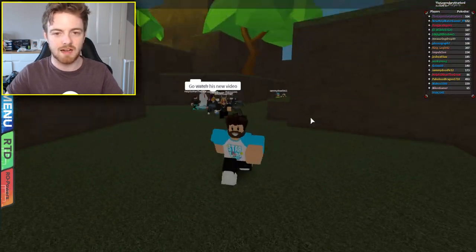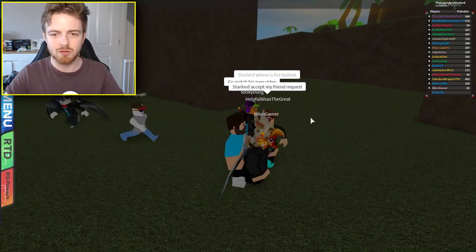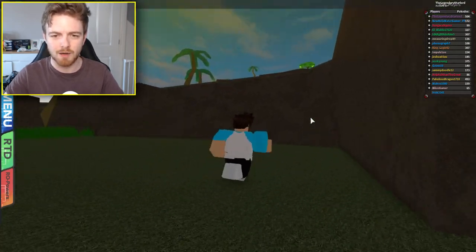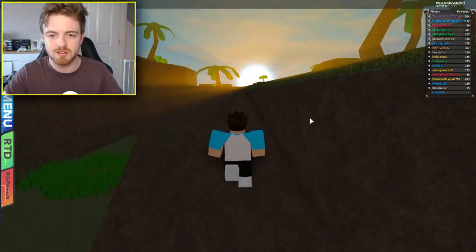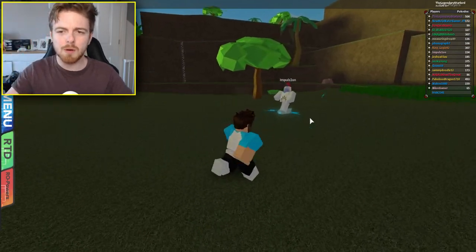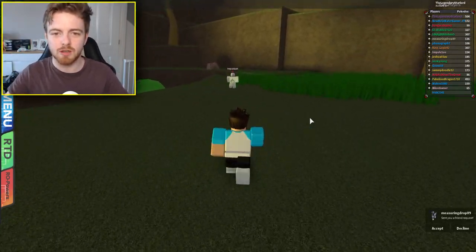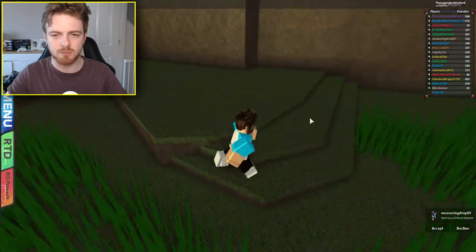So here we are in the port deca update, in the jungle part of port deca. What we're gonna do is go towards this little ramp right here. You can't really see it that much because it's pretty dark at night, but the sun is coming out — it's sunrise. Now what we need to do is come over here where Clarkie's going, and you'll see that we need rock smash right here.